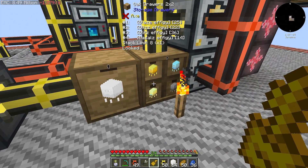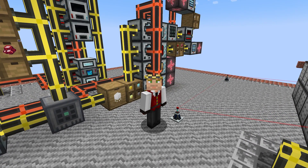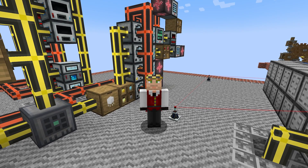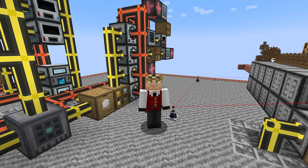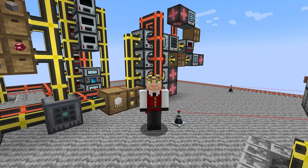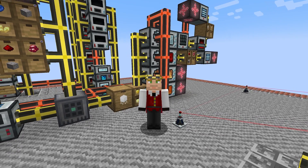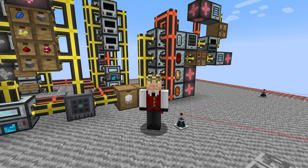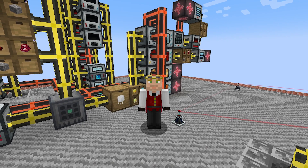We now have a system making all four types of effigy. Next time we'll use sawmills to break the effigies into their component charges, automate getting the last essence, and finally finish tier three. After that, tier four is next. If you like this video please click the like button, leave a comment, and subscribe and hit the bell icon for notifications. Thanks guys, have a great day!